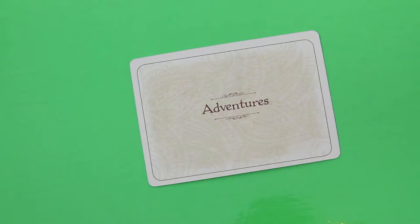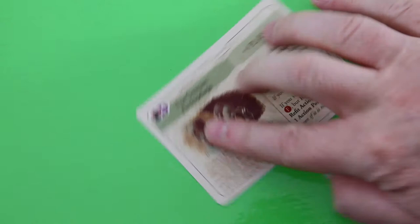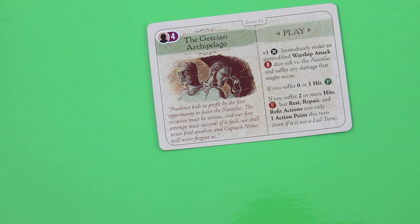Let's check the next card — the Grecian Archipelago, a play card. 'Prudence bids us profit by the first opportunity to leave the Nautilus.' We have to play it: plus one notoriety, then immediately make an unmodified warship attack. The Nautilus will suffer any damage that might occur. If we suffer zero or one hit we pass for four victory points. If we suffer two or more hits we fail, but rest, repair, and refit actions cost only one action point this turn even if it's not a lull turn.